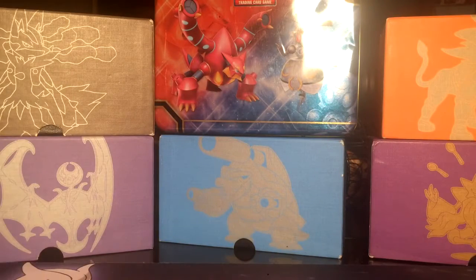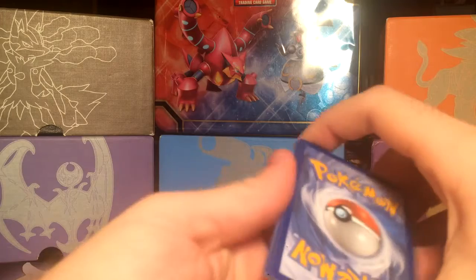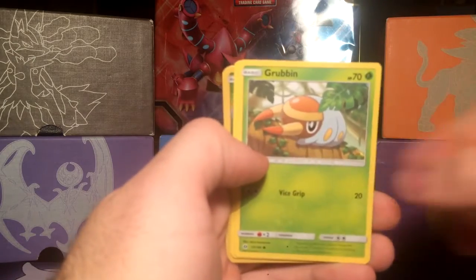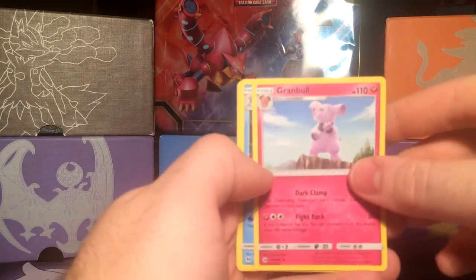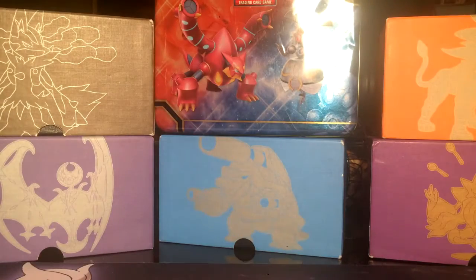So nothing great yet, but we got our last Sun and Moon pack here. We got a Makuhita, Fearow, Grubbin, Drowzee, Crabrawler, Reverse Holo Paras, Dartrix, Pokeball, Granbull. And our rare is Primarina Non-Holo, and a Dark Energy. Didn't pull anything really great out of there. Probably the best thing out of the whole box was the pin. But other than that, I think that's all I've got for y'all, so until next time, see you later.